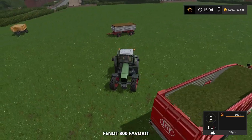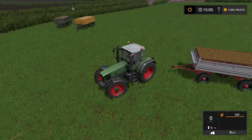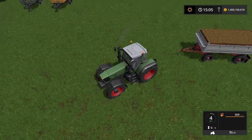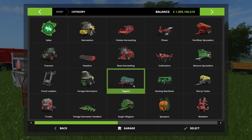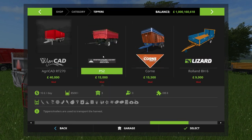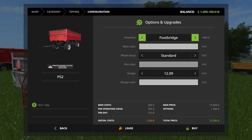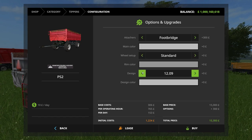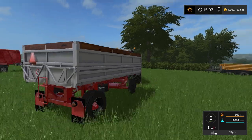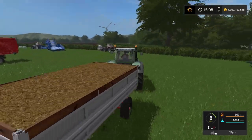We used the Fendt today - that's part of the mod contest as well. I made the mistake of putting the other trailer into a dolly trailer and I cannot reverse dolly trailers. That trailer here is also part of the mod contest. It's called the PS2 - it's £15,000, holds 12,662 litres. You can have a footbridge or no footbridge, change it to any colour, have twin wheels or wide tires, and change the rim colours and design colour.